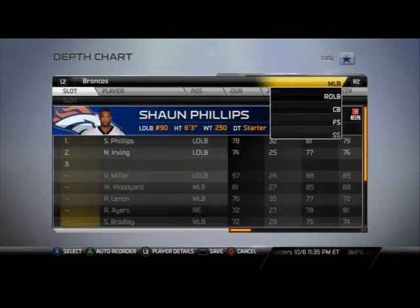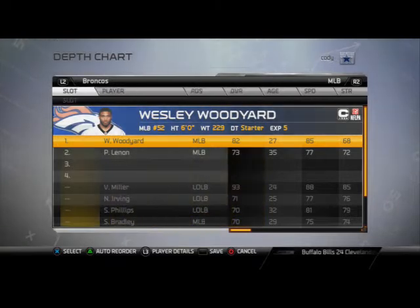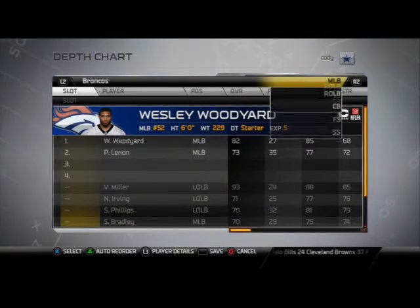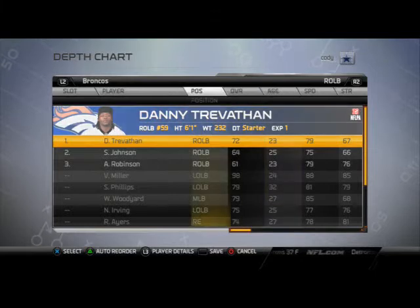That's going to be Sean Phillips, so you see we have almost like a nickel NASCAR-type look here. Our middle linebacker Wesley Wood is probably the best overall linebacker on the Broncos except for Von Miller. There's no right outside linebacker in this defense, so I just put Danny Trevath in there.